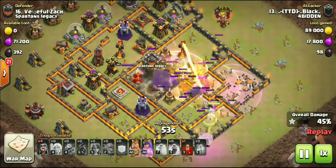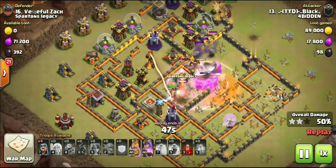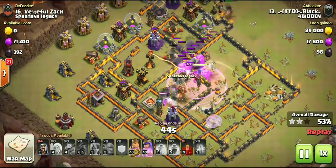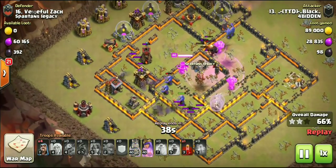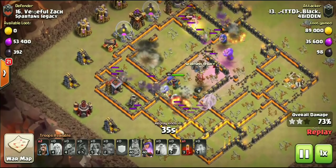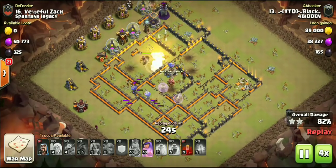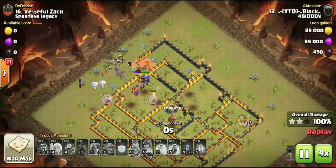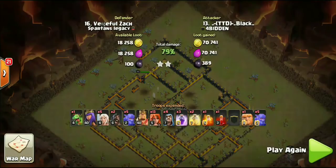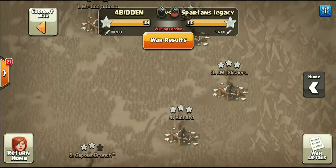For spells: three rage, two heal, and one skeleton spell. Bowlers ripping through the core of this base — it's a damaged CC but dropping the poison is no issue. Queen still doing a little queen charge, was stuck on a wall, beat through it, and met up with the main push. Skeleton spell still in hand — not sure if that was intended for a single shot. TTD Black is gonna be freaking swagging on this one. A fully max defense Town Hall 10 — incredible attack. Let me know what you think in the comments.